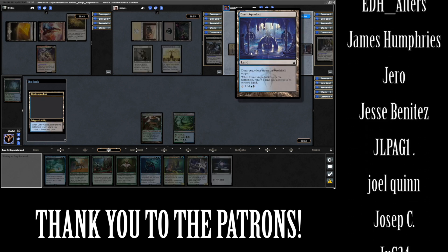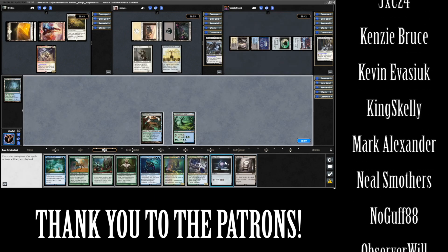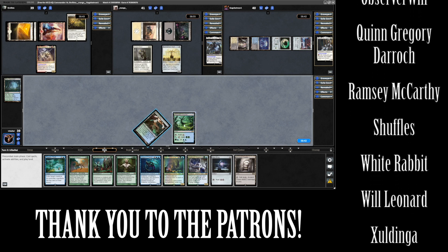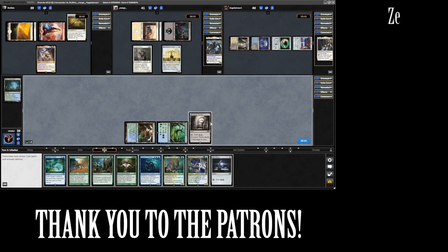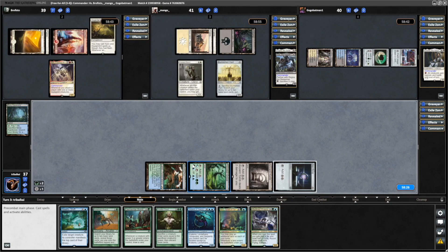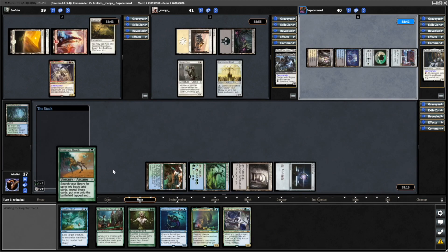They make themselves a Bounce Land, and there's Ancient Tomb. We'll make double green with this, and then we can go Ancient Tomb, make a Sol Ring with the colourless mana. I thought we might have enough for the Elemental Bomb there, but we'll just go for the Kodama's Reach. Might have been able to save myself a bit of life there, I'm not sure.